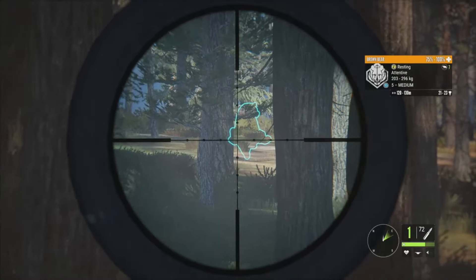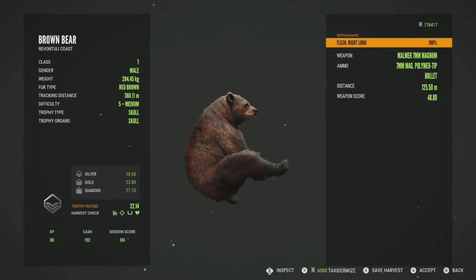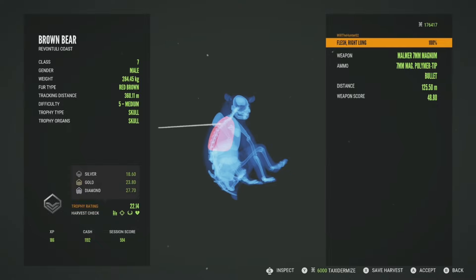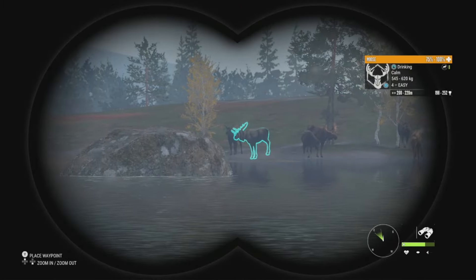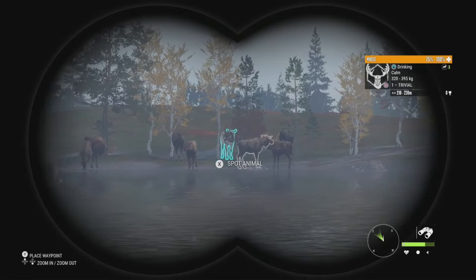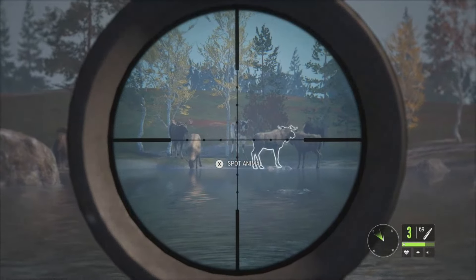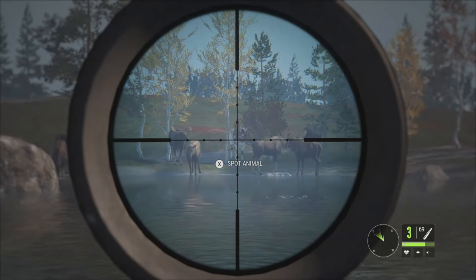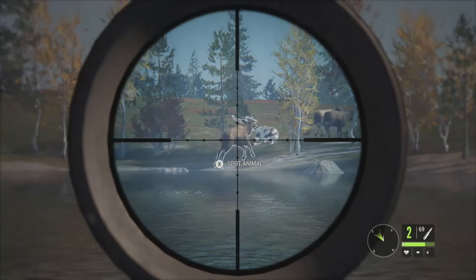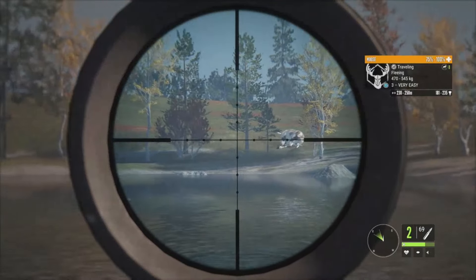We've got a level 5 brown bear up there, 21 to 23 estimate. He is turned away from us but we should be able to get into the lung with that shot. This level 5 brown bear is going to be a silver 22.14 — no surprise there since he is a level 5. Got him in the right lung at 125 meters. Right over there we have a herd of moose, and in this herd we have got a piebald female. This is the second piebald female moose we've gotten here off Revantuli — the other one was about two or three months ago — and we also got one off New England not too long ago, so this will be our third on this account. They're pretty common actually. We'll go ahead and take her down — that is going to be a heart shot.